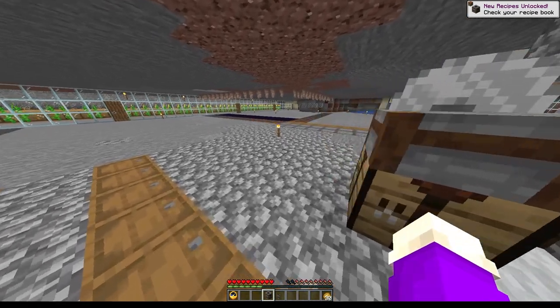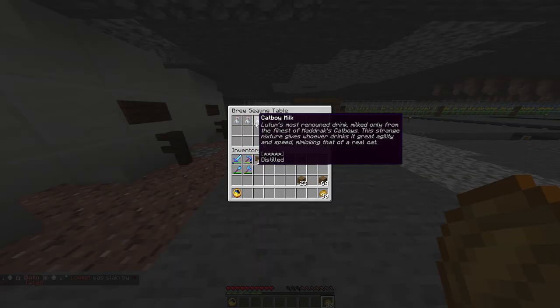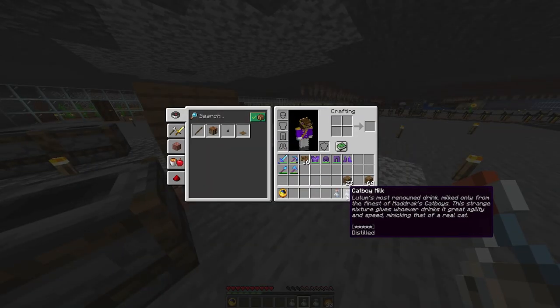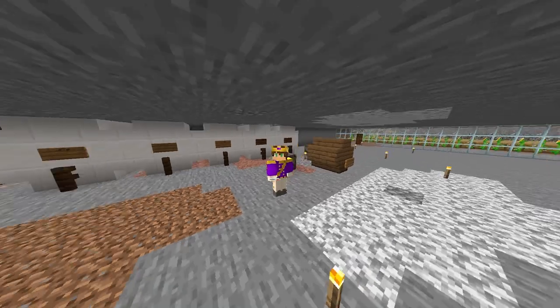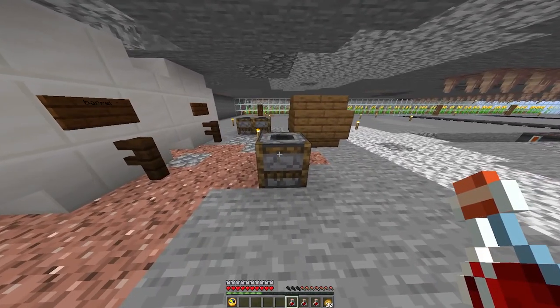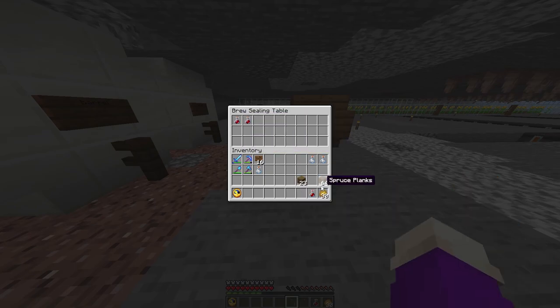This should get you the item: sealing table. When putting brews into the sealing table, it locks the brew in place so it cannot age anymore, as well as hides how many times it was distilled and what barrel type was used. This is handy if you own custom recipes that you don't want people to find out. In order to seal brews, you need to right-click on the sealing table and shift left-click the brews into the GUI. The brew should make a popping sound effect, meaning that they have been sealed.